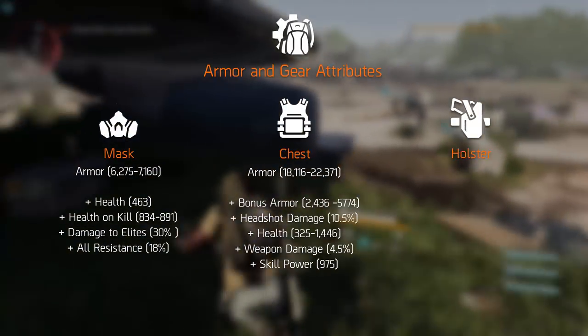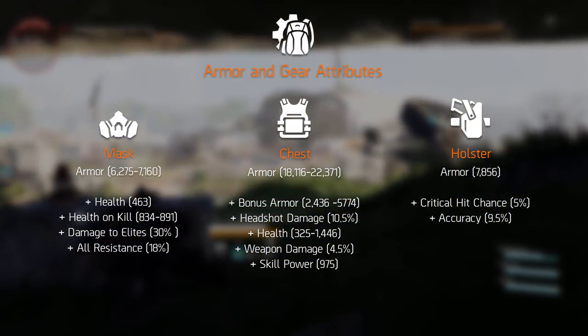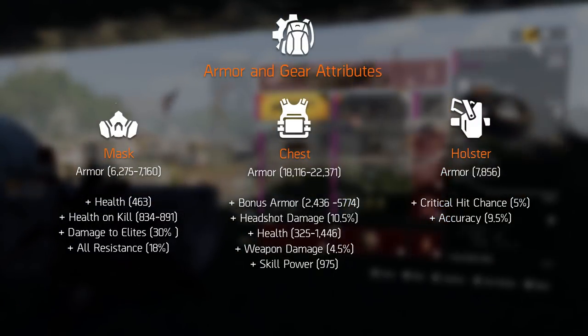On the holster we've seen armor roll around 7,800. Besides that we saw two attributes: critical hit chance and accuracy. It probably has more but we haven't seen it in the footage.